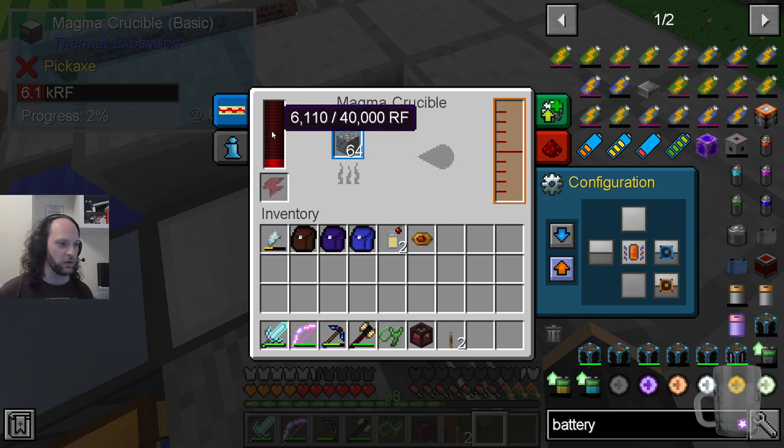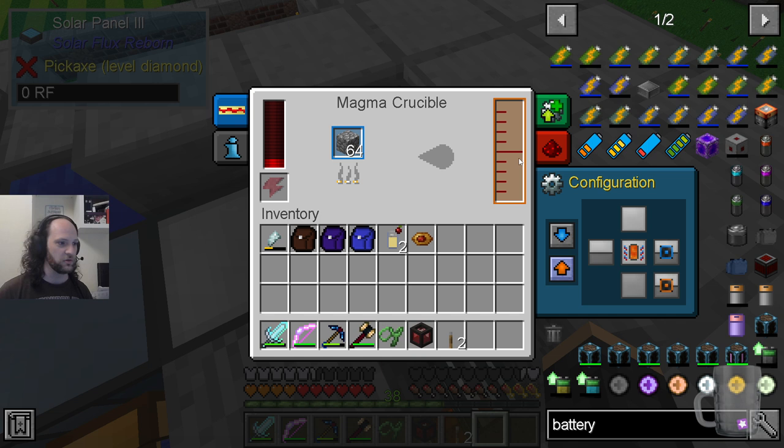Using standard Minecraft physics, you can output an infinite amount of cobblestone from one lava source block and one water source block as long as they don't touch each other, because that turns into obsidian. The flowing lava and water touching each other produces cobble. So you can get an infinite amount of cobble using standard Minecraft physics without using up the lava or water. So that's what this does — it's producing cobblestone.